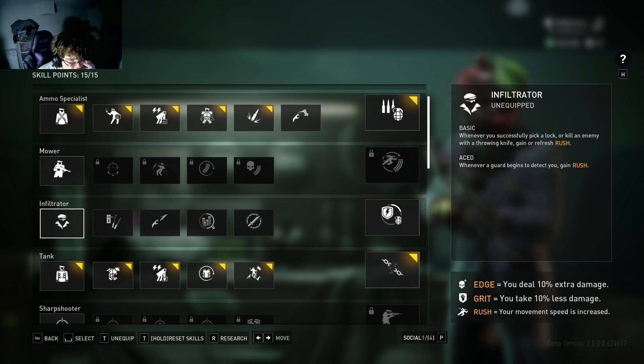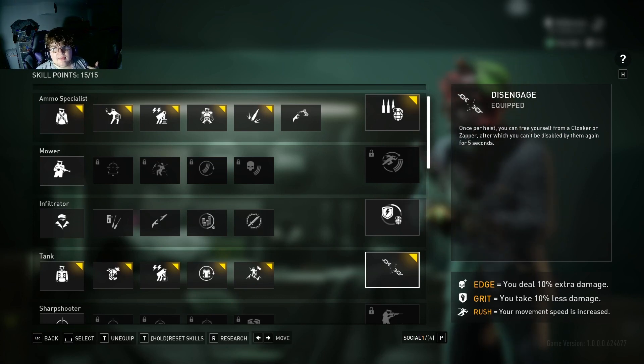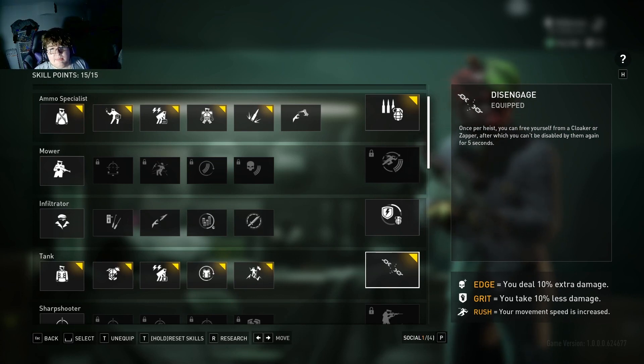First off, for skills, it doesn't really matter what you bring, but I would recommend this one. Basically, it allows you to free yourself from a cloaker or a zapper once per match, which is really good.